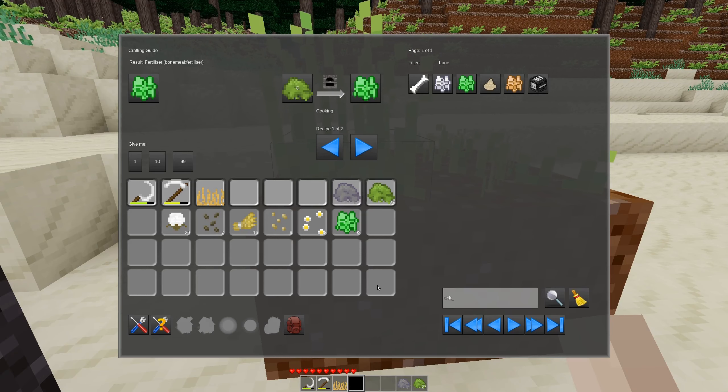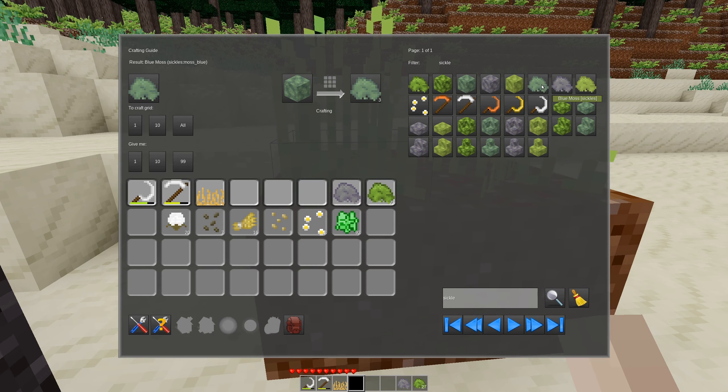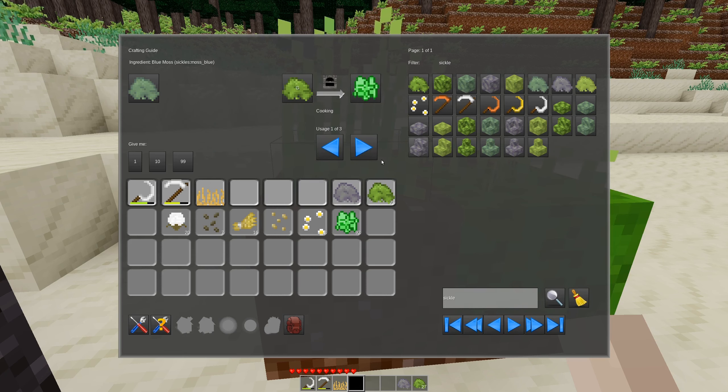There's also some other mosses, but I'm not really sure what they come from. There is a blue moss, there is a purple moss, and there is a yellow moss. But like I said, I'm not really sure what these ones come from. Let me take a quick peek here. It says moss can be found in four different colors. Sickles allow you to scrape grass and moss from overgrown nodes — like dirt with grass, mossy cobble, or permafrost with moss. The resulting moss can then be used as a dye or fertilizer.